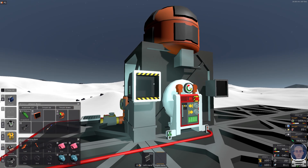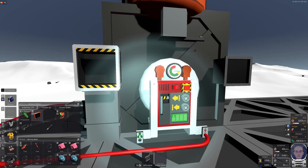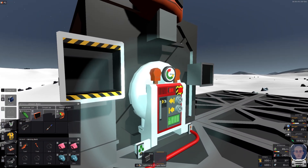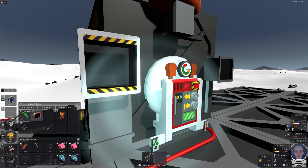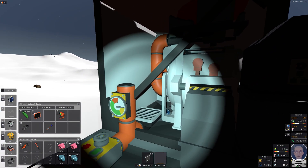Welcome to a Stationeers tips video on building a hot furnace on Europa that does not leak any heat once it's set up. Here we have a configuration where we have an advanced furnace that sticks out just enough for the controls to be visible. Inside you can see the advanced furnace and the pipes.